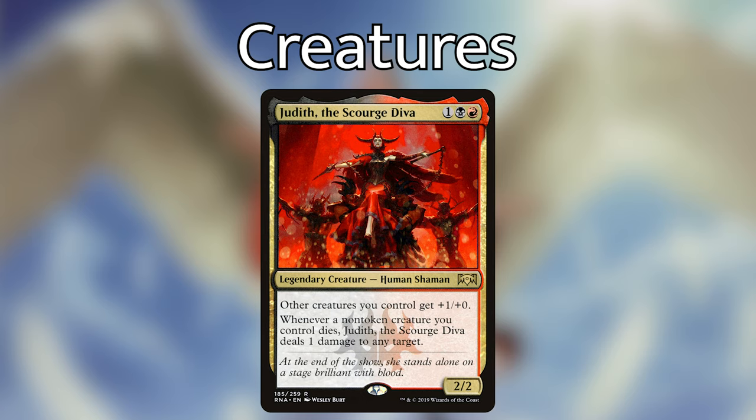Outlaws' Merriment — one red, white, white for an enchantment. At the beginning of your upkeep, choose one at random: create a 3/1 Human Warrior with trample and haste, a 2/1 Human Cleric with lifelink and haste, or a 1/2 Human Rogue with haste that deals one damage to any target when it enters. This is a nice four-mana enchantment that guarantees we get a Human onto the battlefield every single turn. We can't choose which one, but they're all Human, so Jirina pumps them all.